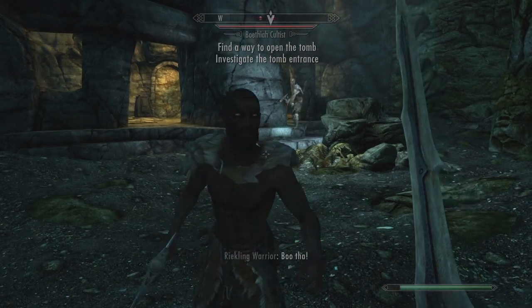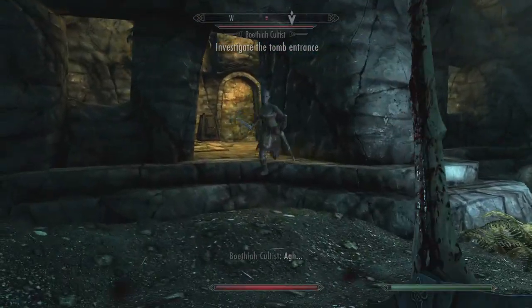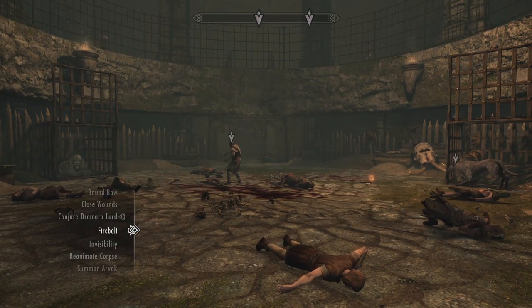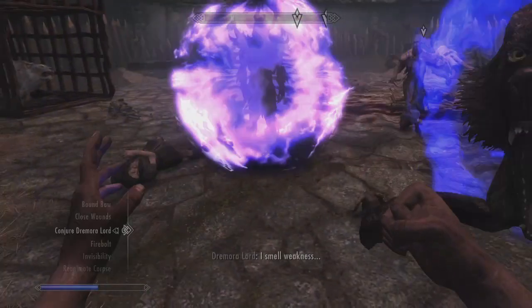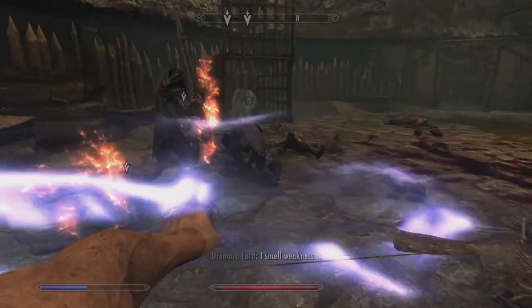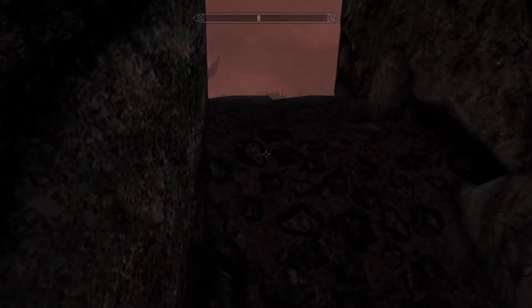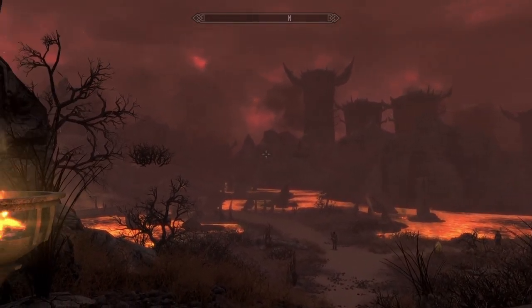Next on our list is all the throwback quests, weapons, and armor. Most notably are things like The Cause and Ghost of the Tribunal, but it even goes deeper than that. Bethesda released 26 new Creation Club content when Anniversary Edition came out, and the ones from older games have been a nice refresher for Skyrim. Things like the Bow of Shadows, Goldbrand, and the Bittercup have all had fun quests tied to them, and are actually really cool to play with. The two major ones with Ghost of the Tribunal and The Cause have also been nice callbacks to the previous games in the Elder Scrolls series.